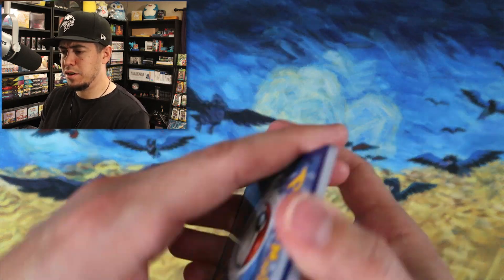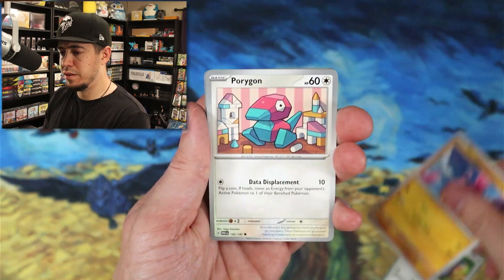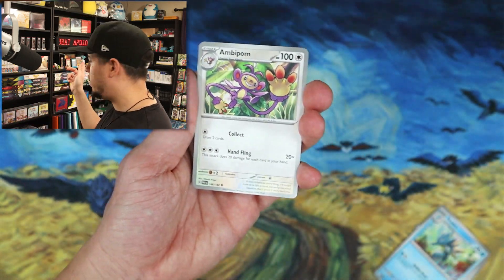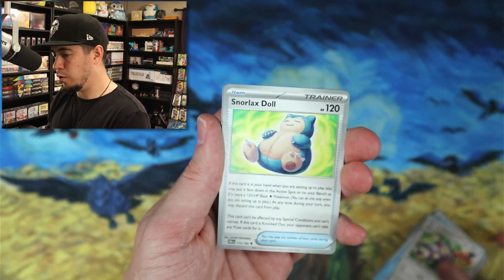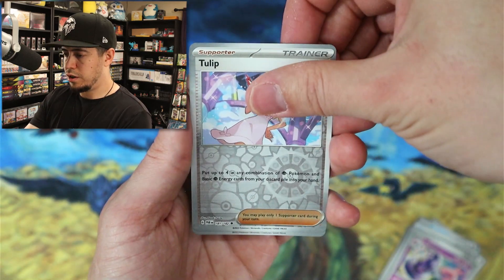While we're here in the middle of opening packs, make sure you guys are dropping a sub. We've been making pretty good progress and I appreciate it. Just remember, I will beat Apollo if you don't sub — so for Apollo's sake, please drop a sub. Reverse holo Tulip.